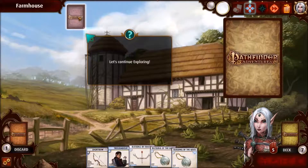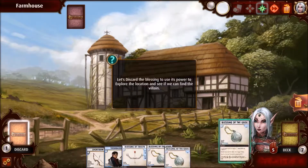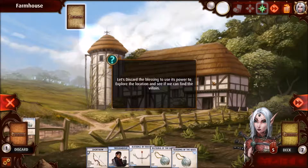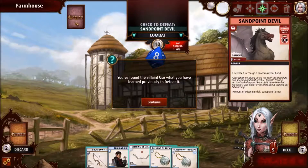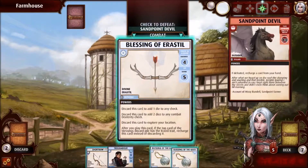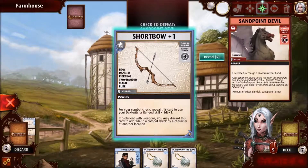Another Blessing of the Gods — we're going to explore some more. It's the Sandpoint Devil again — I have found the villain! Use what you have learned previously to defeat it. So we're going to use our Blessing of Aerosil — discard — and we're also going to use the shortbow — reveal.